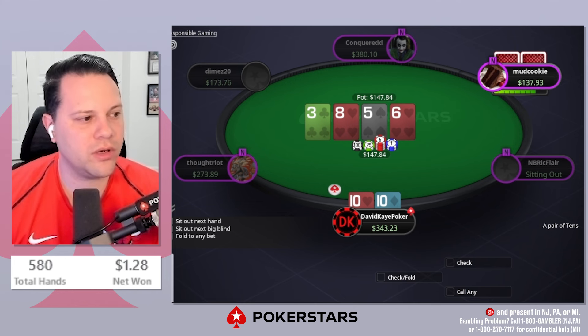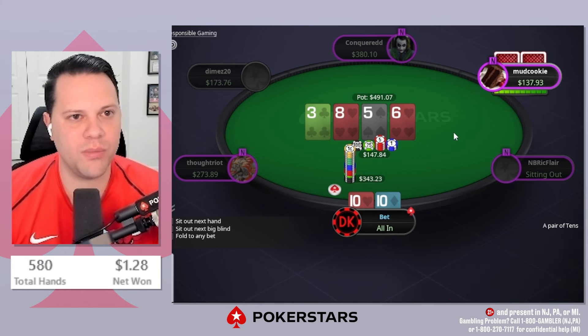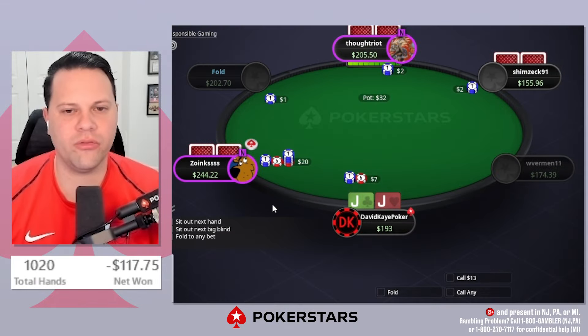It's just under one-to-one SPR. I wonder if I actually go really small here or not. I think I can jam — this might be wrong though. Let's see the fold.